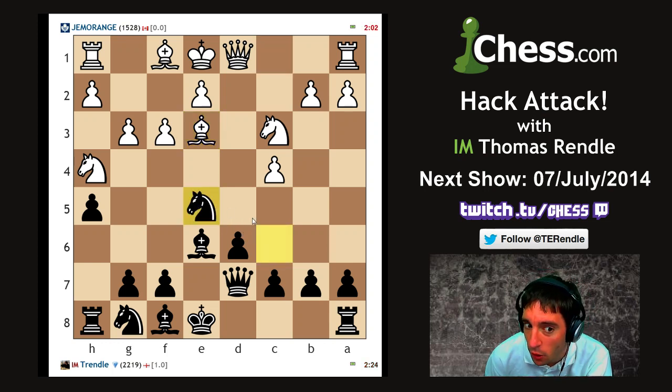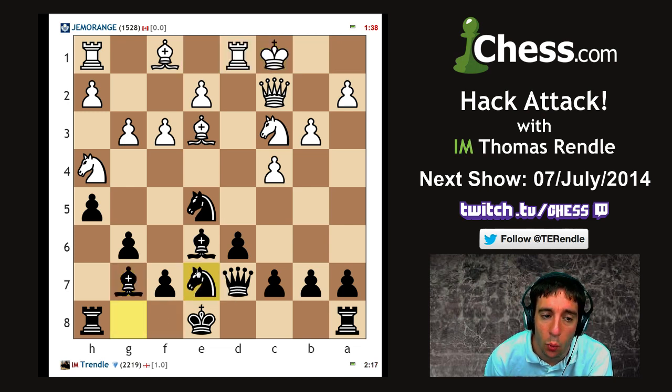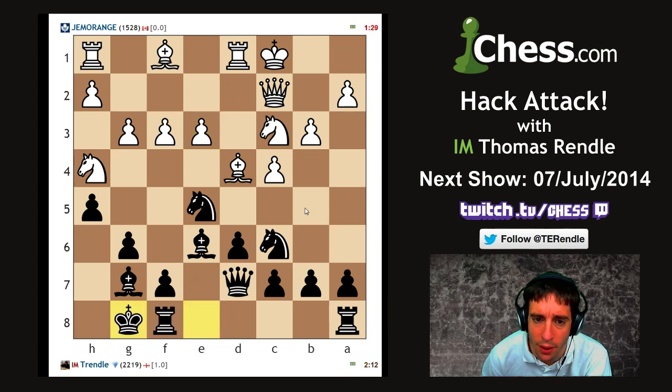That pawn has been pre-moved on e5 for a long time - I am going to take it. As much as I like sacrificing material, if someone's just going to leave a pawn there, I'm probably going to end up taking it. Going to finish out the bishop on g7 - if I develop all my pieces it means I'm ready to castle on either side. He goes queenside, and then I can go kingside. And there we go - we have a castles. Which means I can quickly follow up with castling on the opposite side. Now we see the theme: smash open the opponent's king on the opposite side of the board.